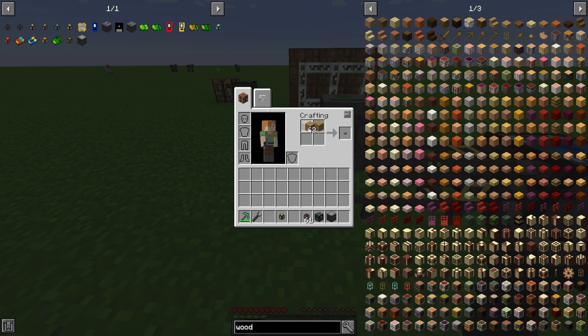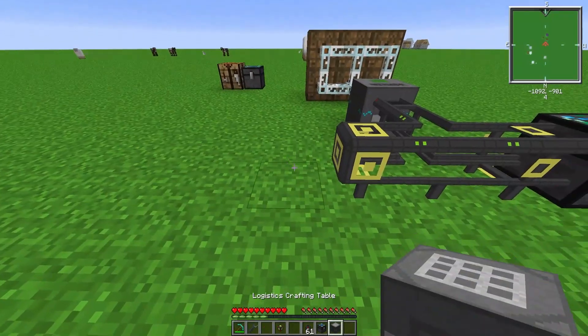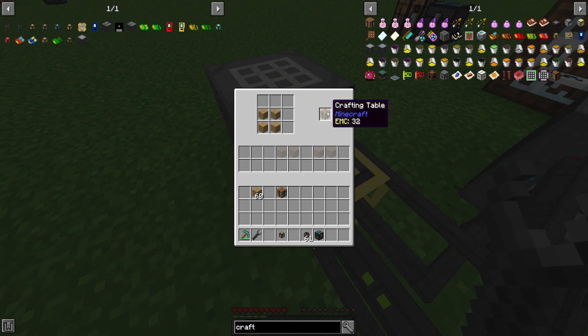Let's say we want to make a crafting table. The input is four wood planks and the output will be a crafting table. If you haven't crafted the item yet, you can also take the crafting recipe from the right — you can drag it and put it down here, just if you don't have the item in your inventory. Then place the crafting table here; you don't have to do anything to the crafting table itself except put the recipe in.